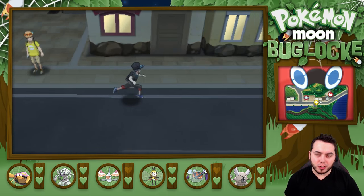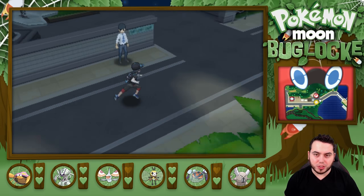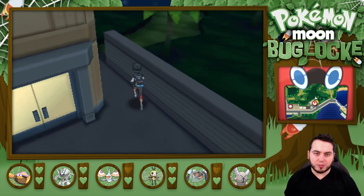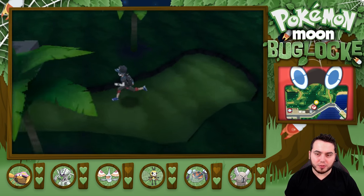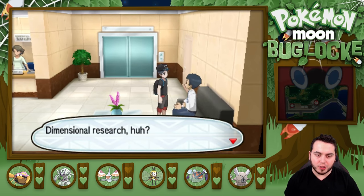All right, let's go and continue the storyline. It feels like it's been forever since I've been able to continue because I had to spend so much time grinding — it took a long time. Last time we were here, we saw Lily chilling out front. This is like a secret entrance I didn't even know about. We found a big mushroom back here we could sell later. Let's head inside to Team Aether.